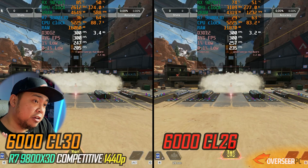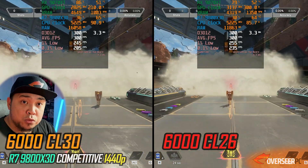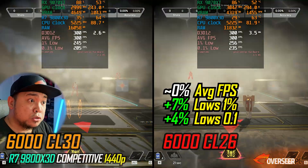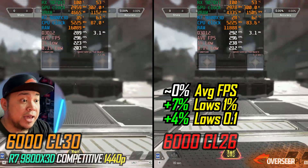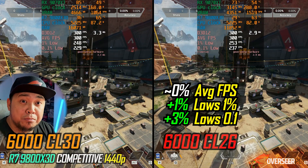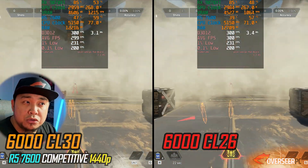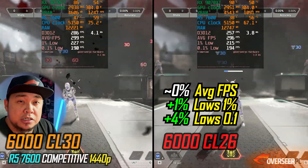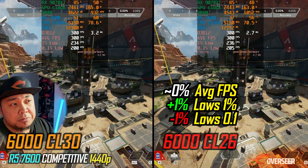Moving to hero shooters — first up is Apex Legends. On heavy action scenes, we've maxed out our FPS but with the CL26 kit we are gaining lows: 7% better 1% lows and about 4% better 0.1% lows on a heavy action benchmark. Static scenes not so much — only about 3% on 0.1% lows. Moving to our non-X3D chip, we're getting a little on the lows, though we're probably bottlenecked by CPU. On static scenes, not much going on.